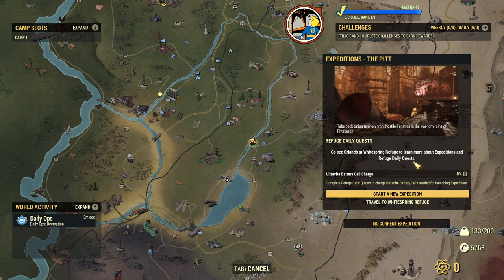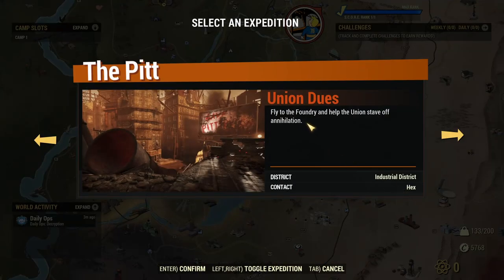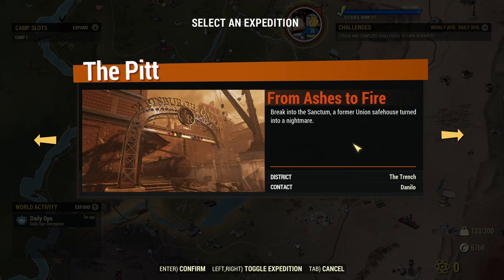We also have an indicator for how much ultracyte battery cell charge we have — that's the resource we need to gather by doing refuge dailies in order to launch expeditions. You need that to be at 100% in order to launch an expedition, which amounts to doing one per day, or launching one per day. You can join more than that. The Start Expeditions button opens up this window and you can see we have two missions available.